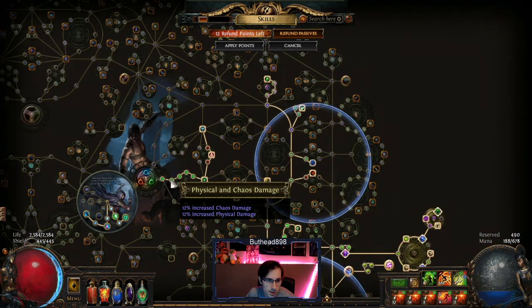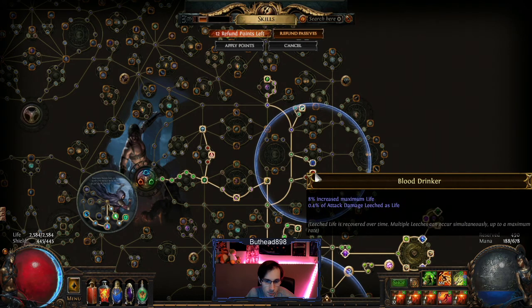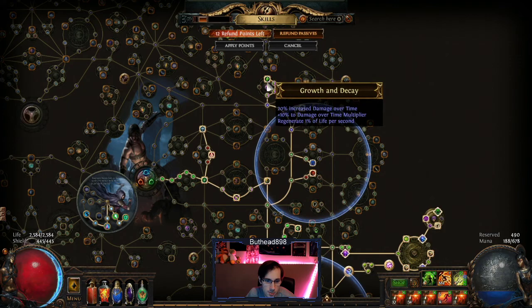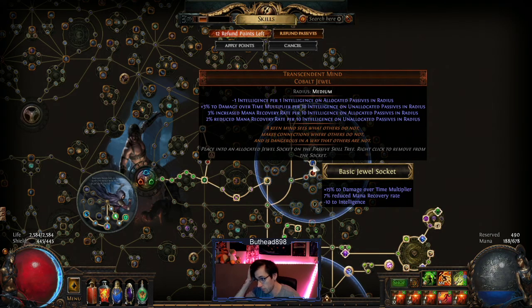Skill-tree-wise, I pretty much just went straight like this — up, get the life, the damage around, shoot down here to get the leech, then shoot all the way up to get the damage. Then I went down this way and pushed the Phase Acrobatics back, then went back up here. If you have Transcendent Mine, put it in.